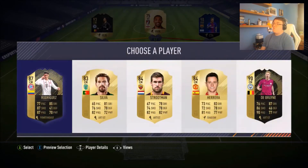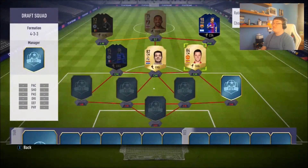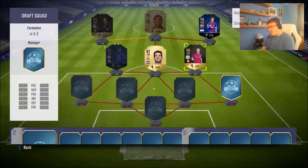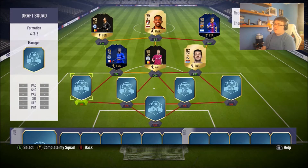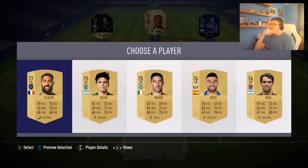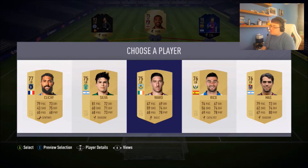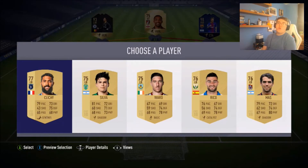Onto the right-hand side midfielder — we have Rodríguez and Herrera, but he isn't going to get any advantages. We might get a Spanish centre back but we might not. I think this will be too silly to pass up — we're going to go with Kevin De Bruyne. We're going to switch them around and move to our left back, and it looks pretty trash. Clichy gets the link there with Kanté. Ward has 67 pace, not really a fan. Rico is the wrong side for our team. So our only option is to go with Gaël Clichy.